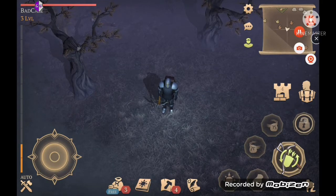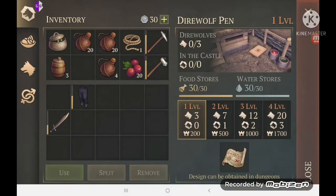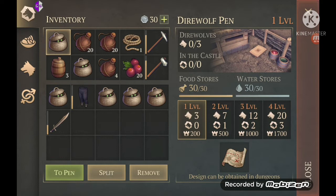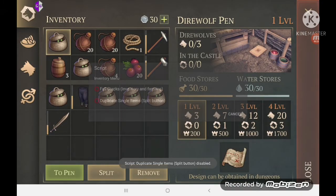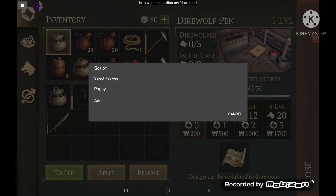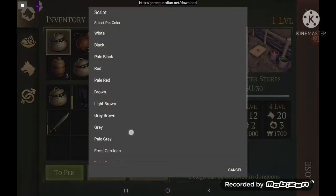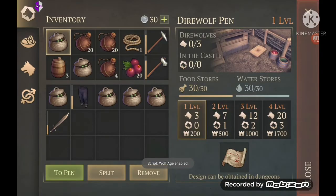I'll continue this video after I find a pup. I found a wolf pup back at my base. First thing: go to inventory, duplicate single items — I'm going to duplicate that a few times. Then go to wolf pup customizer: set age to adult, set gender to male, set rarity to legendary, set color. Mind you, this is just what I'm picking — you can pick whatever you want.